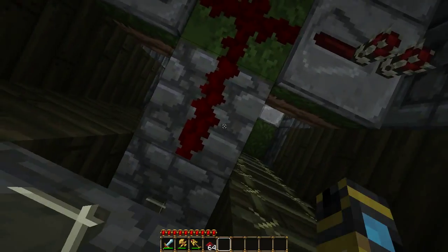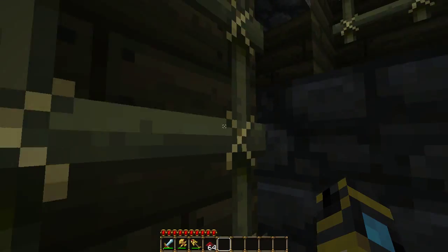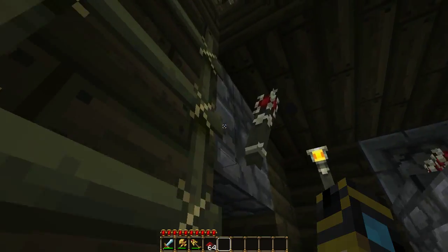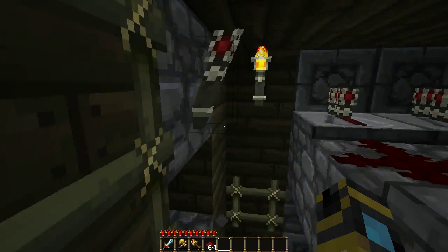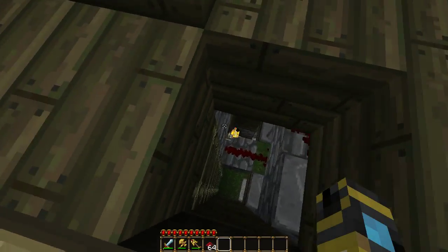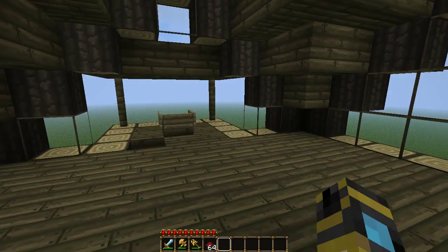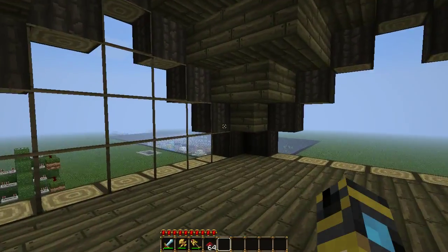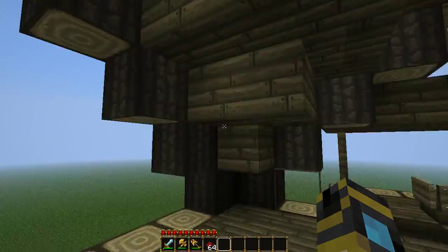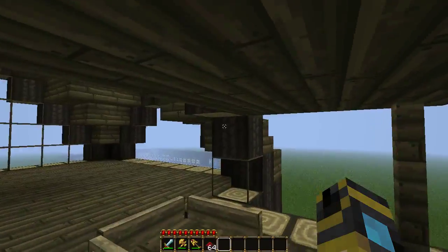I'll probably show you how that works later. The redstone current hits this torch, which sends the signal up. Turning this one on sends a signal through here, and it continues up with the torches. This last one is just on the side since it needs to connect, and it turns the last top row on. You can pretty much continue that same process all the way up. Up here, I made this mostly for show — kind of a design where you can make it look beautiful and functional, or just look cool.